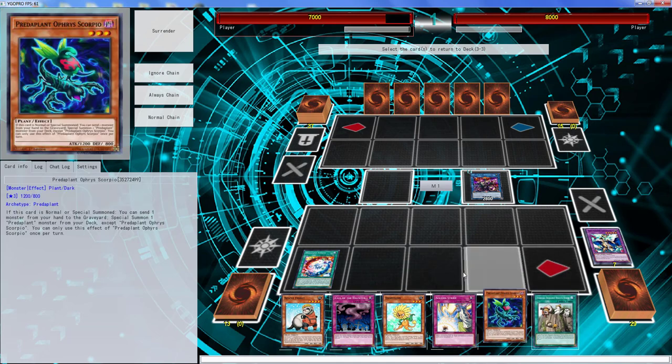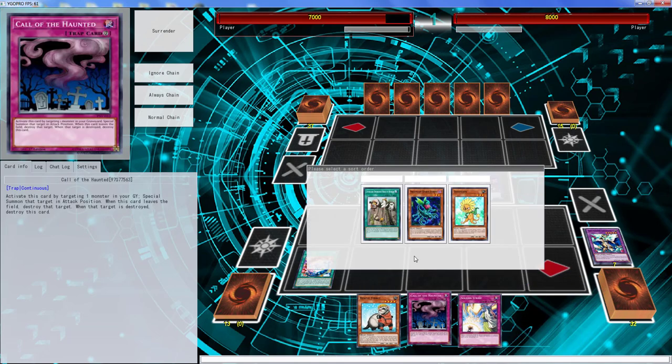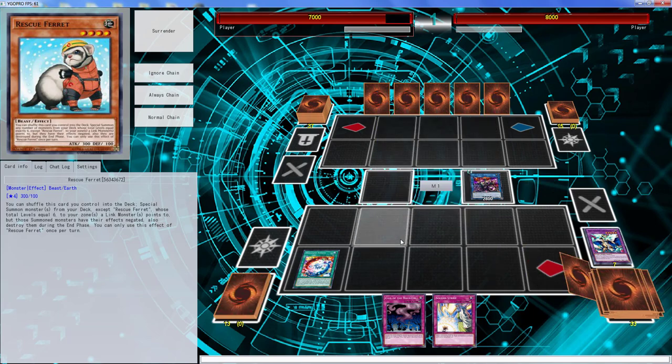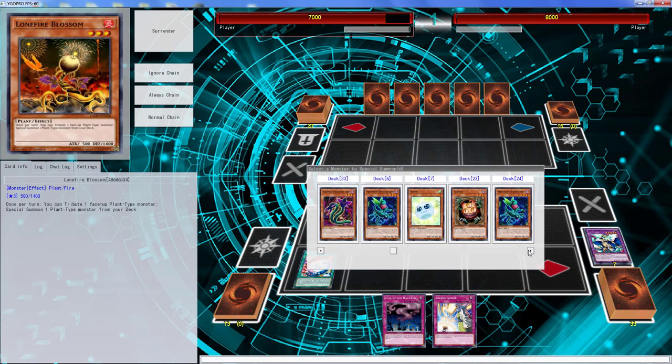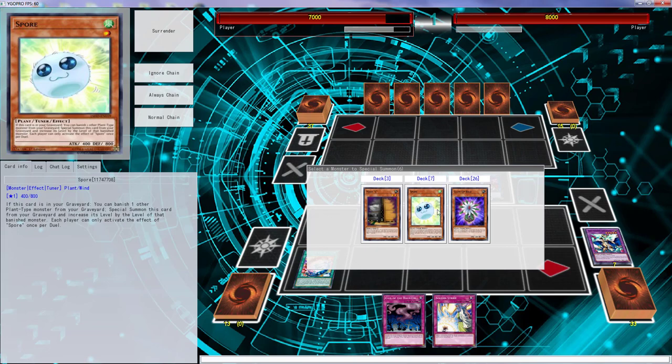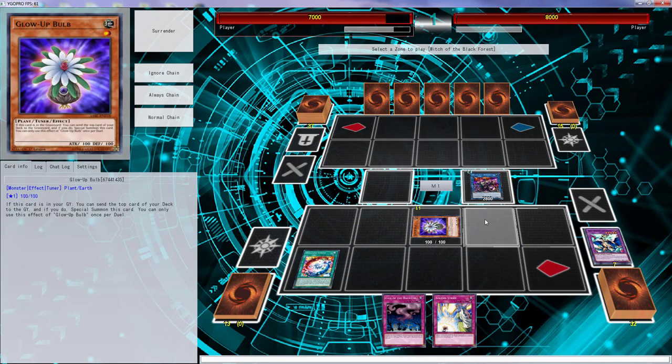Okay, we can just put one, two, and three back because we don't need those three and we haven't conducted our normal summon. Then we just put the Rescue Ferret back and get — I think it's Witch Glow Bulb. And Level Eater is already in the grave. It would be Dandy with Plague but we don't play Plague, so I think it's Witch Glow Bulb and Spore.